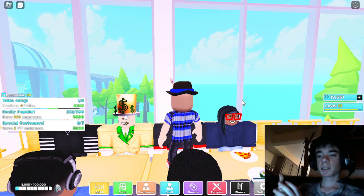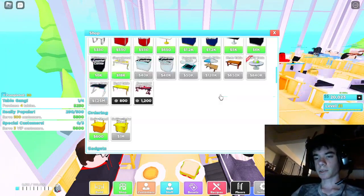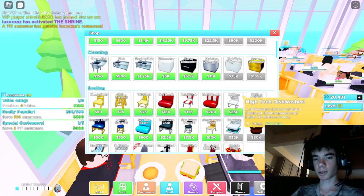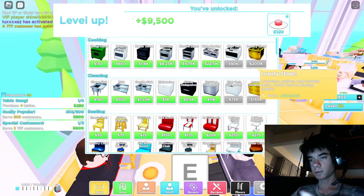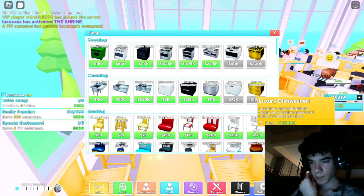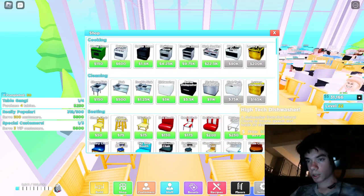If you leave this for a couple hours, you will get a lot of customers and a lot of money, and then you can get more upgrades. Try to save up for the golden items - the luxury dishwasher, luxury stove, and golden order stand. The luxury golden cooks at blazing speeds and holds 35 dishes at once. The golden order stand grants a 5% chance food will be delivered with a golden plate, worth three times more - that one's really good.